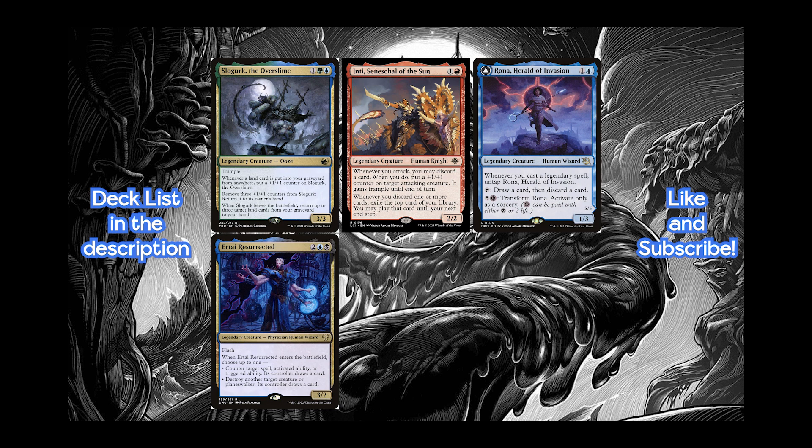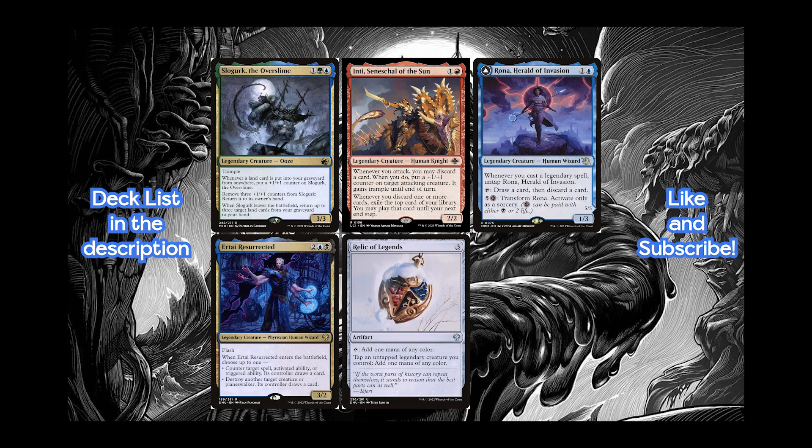Another key card for this deck is Relic of Legends, which essentially turns half the deck into mana rocks, and synergizes especially well with Rona, since even if she has summoning sickness, we can still tap her with the Relic of Legends and start getting value from her the turn we play her.